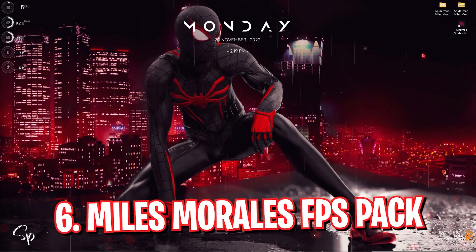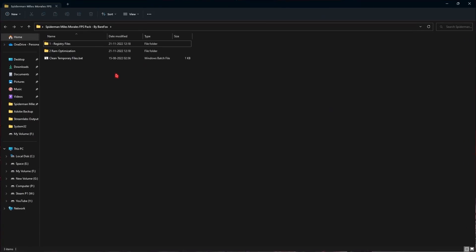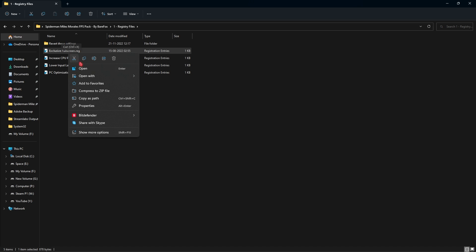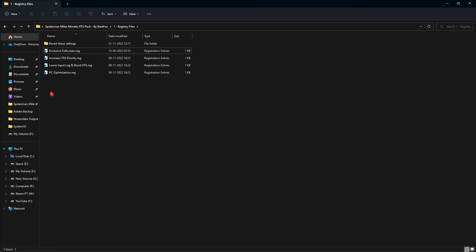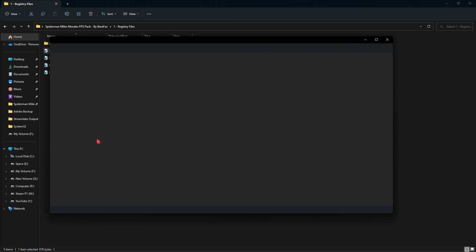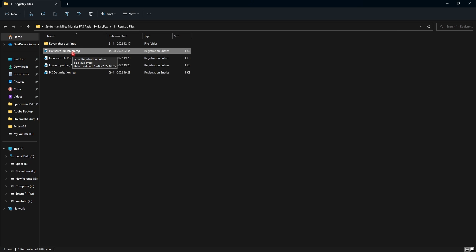Step number six is the FPS pack. I'll be leaving a link to this FPS pack in the description below. You can download and open it up — you will find two folders. The first one is registry files. Simply open it up and apply all of these registry files by right-clicking and merging or double-clicking to run them. This will optimize your computer. If you're wondering what changes are being made, simply right-click, go to show more options, and click on edit to see all of the changes.